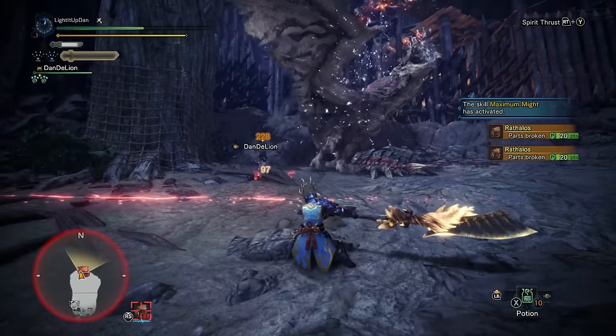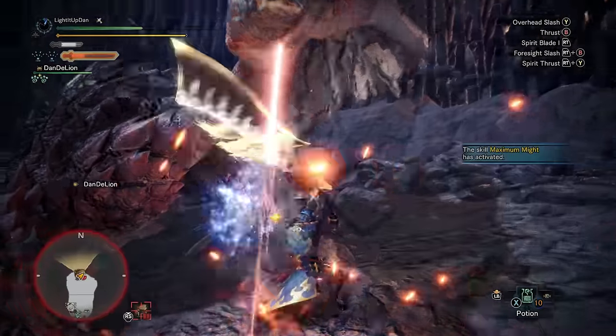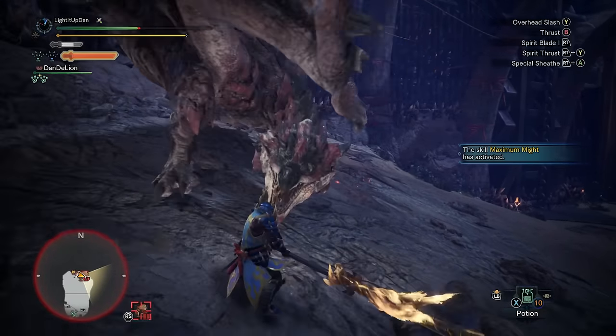Rathalos similarly can be quite annoying when it's hovering, has quite dangerous fire attacks, and its talons can cause poison — so your cleanser booster is probably going to be pretty useful, or nullberries work as well. Focus damage on the head and try to bring it down when it's hovering in the air.